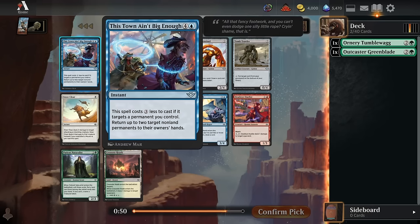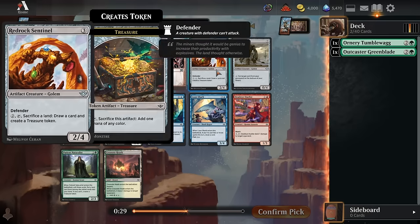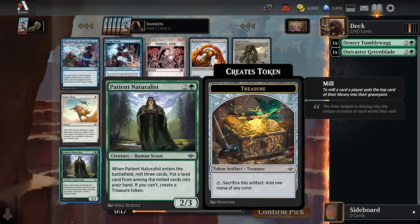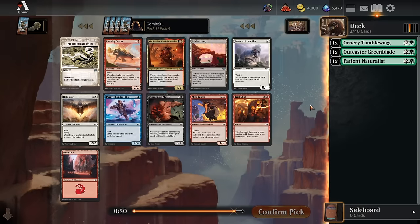Pick three. I am a big fan of This Town Ain't Big Enough — it is a two mana bounce spell if you bounce one of your cards and one of your opponent's cards, or five mana to bounce two of your opponent's cards, so I think that is one of the strongest cards in this pack. Patient Naturalist is very close though — similar to the Greenblade, it's just a really good two for one value play. A three mana 2-3 that also draws a land card to your hand. Three mana 2-3 draw a card is pretty good, even if that card is a dedicated land. We could stick to green or take the bounce spell. I'll go ahead and stick to green with the Patient Naturalist and choose our second color later.